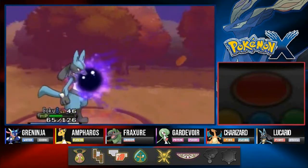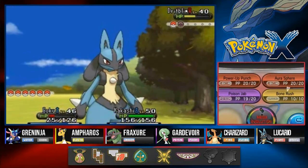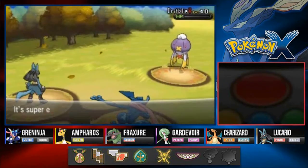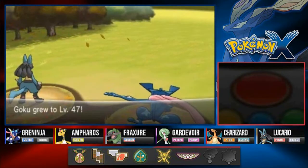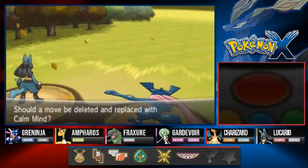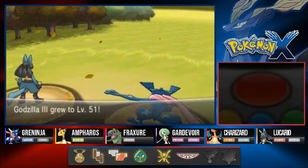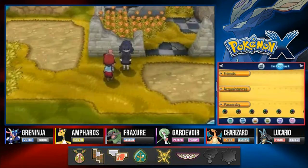A Shadow Ball almost puts an end to Goku. Aurora Sphere won't work, so Poison Jab it is — I wanted to use Kamehameha but it wasn't going to happen. Smack Down, lay the smack down on this Glalie! That takes care of it — Goku grows to level 47 and is learning Calm Mind. Not going to use that right now. Godzilla grows to level 51 — my Pokemon are getting super powerful, this is awesome!